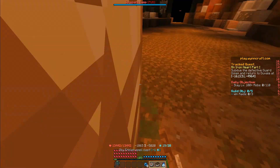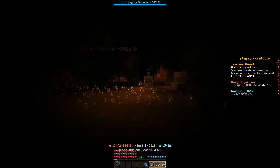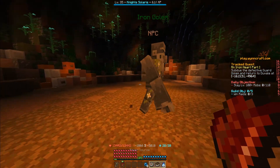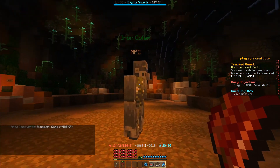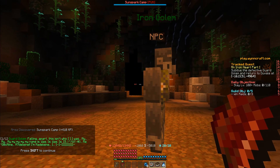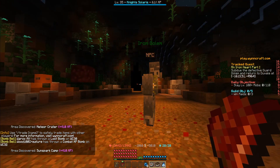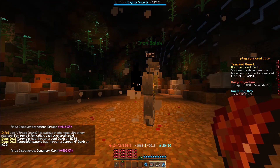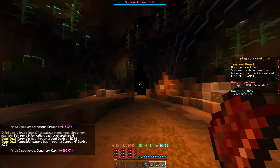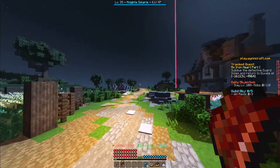If you die, just head back to the cave and try it once again. There we are — it drops the power source. The NPC says: 'Flying apart... this isn't who I... My name is... Madeline... I'm Madeline.' And it explodes. Now we just hit through the exit and head back to Duval.